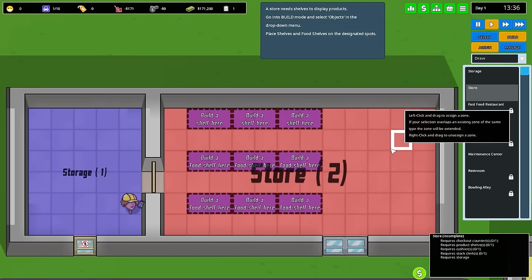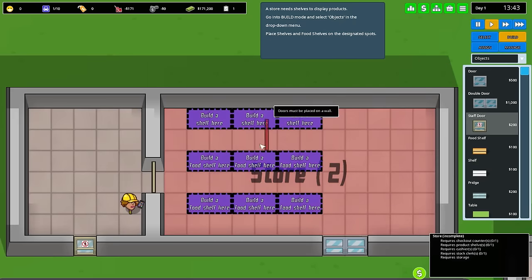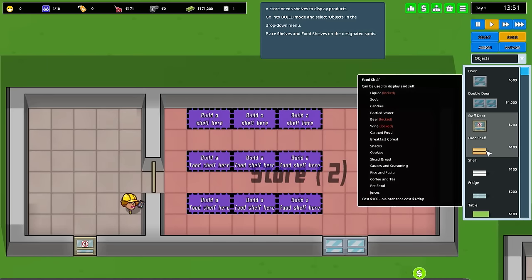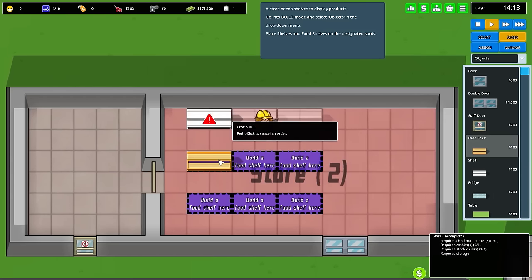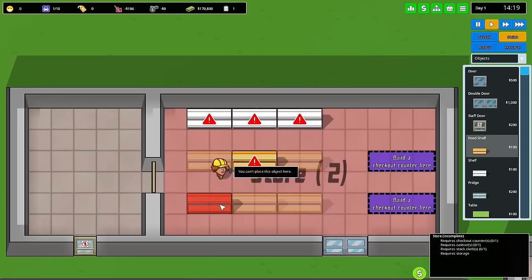Cheesy jokes aside, so that's done. Now we have to build a couple of shelves to actually display our products. So we'll go into Build. At the moment, this wants me to build regular shelves and a couple of food shelves. We have different shelves — we have food, which would let you put in liquor, soda, candies, bottled water. A couple of these will be locked — you have to research different items as you go forward, unlock different licenses, so on and so forth. So right now we have to have a couple of shelves up here — bam, bam, bam. We'll go into food shelf and we'll go bam, bam, bam. We're just bamming a lot right now.